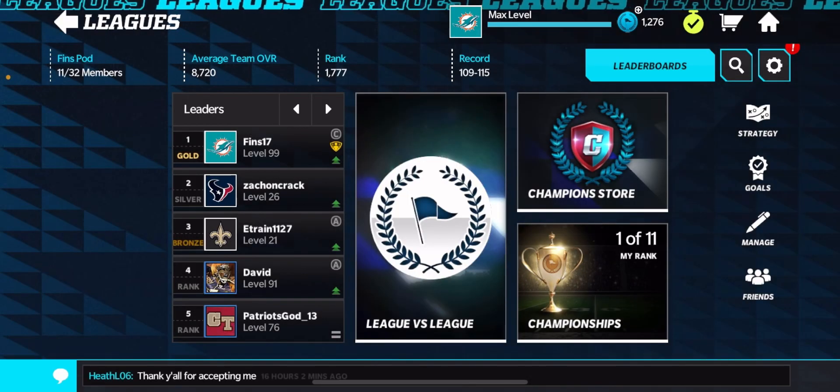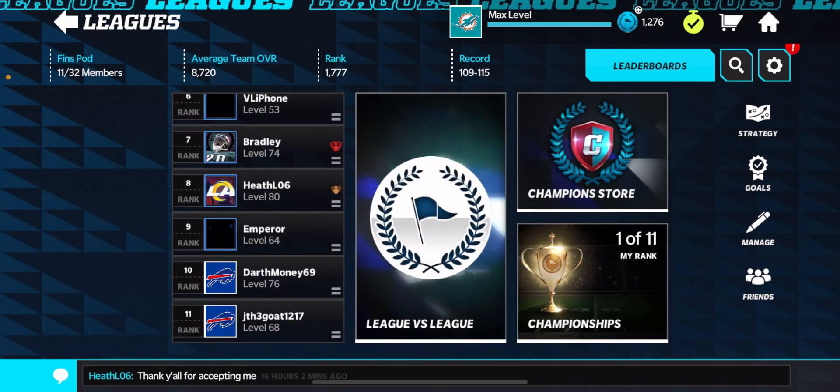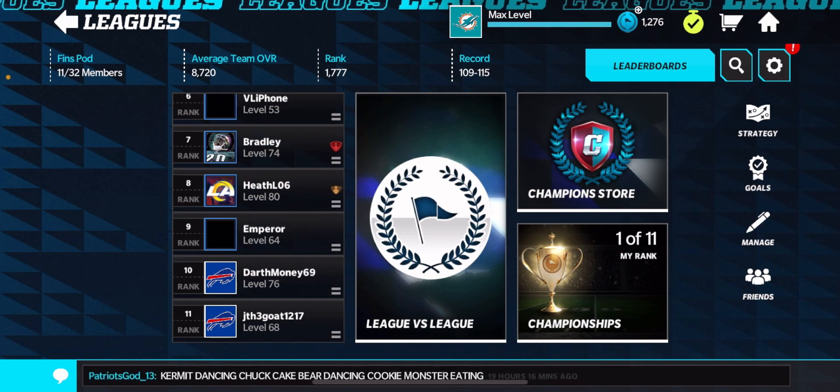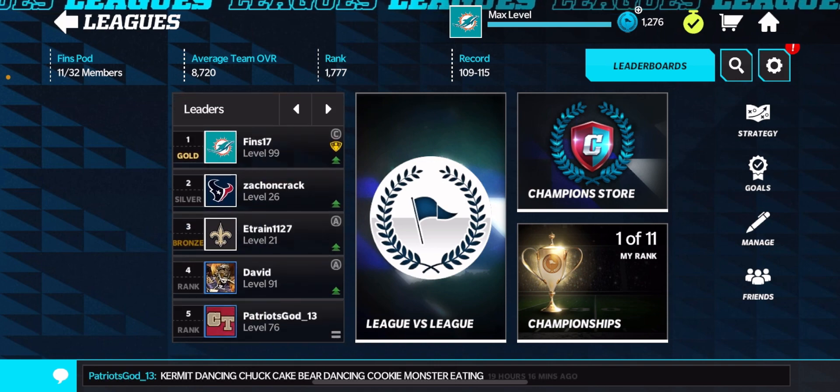This is just a reminder — if you haven't already, make sure to apply to FinSpod. Put your Discord name and your four digits so we can identify you in your application. And then also, if you could either DM me on Discord that you did, or leave a comment so I know exactly who you are, so we can send you an invite to the Discord server.